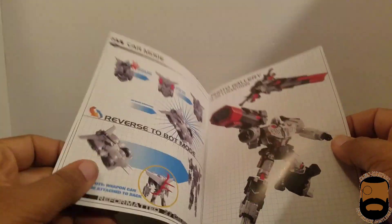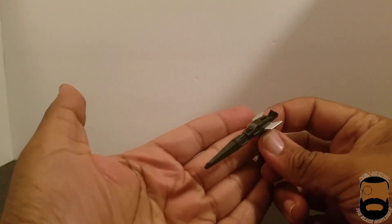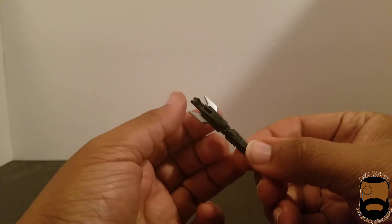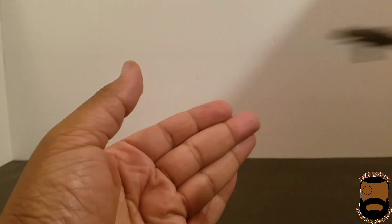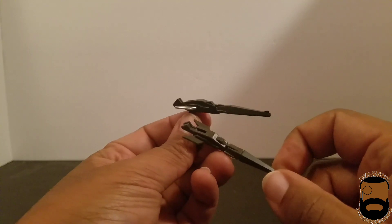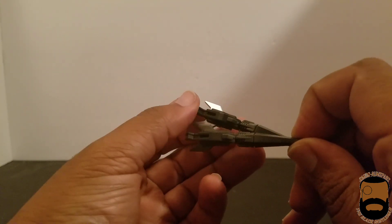Now as for accessories — rehash again. It's the same blaster that came with Rodimus. The only thing different is they've added some nice silver paint to the back of these little fins here, which sets it off pretty good. Here is the original Calviss or Rodimus for comparison — same exact detail, but this one has silver on the fins.